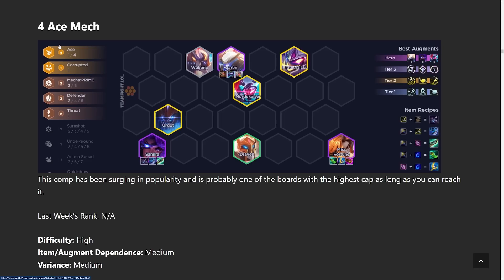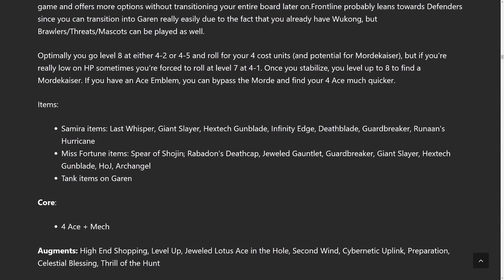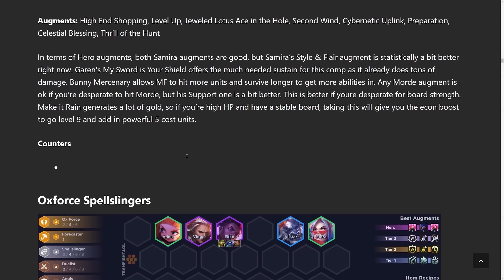The only hard part about this comp is getting four Aces. The Ace in the Hole augment is one easy way to do that, but apart from that you just have to pray that you hit a Mordekaiser — similar to when you're playing Laser Core. The power spike from the fourth Ace via Mordekaiser is huge because it literally unlocks the four Ace trait. If you hit it, great; if you don't, it's not the end of the world but it's still a big deal.